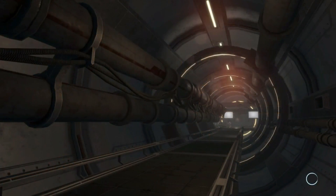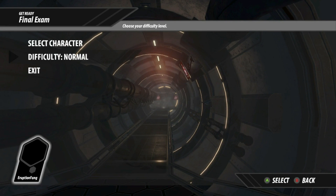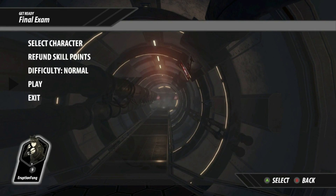What you're going to want to do is load up the mission Final Exam — it is the tenth mission in the game. You can do this on whatever difficulty; I picked Normal because why make this any harder on yourself? And of course you need to make sure that you pick Blake — you won't get the achievement if you don't pick her.